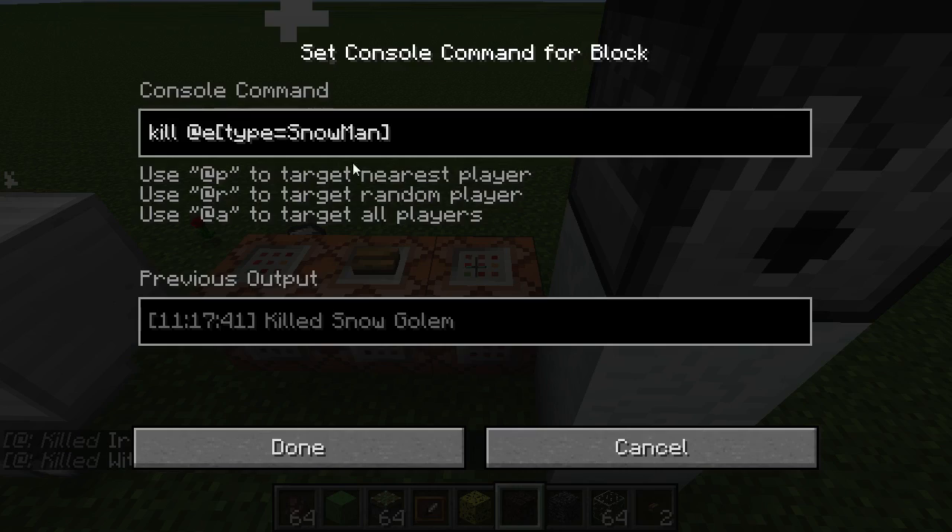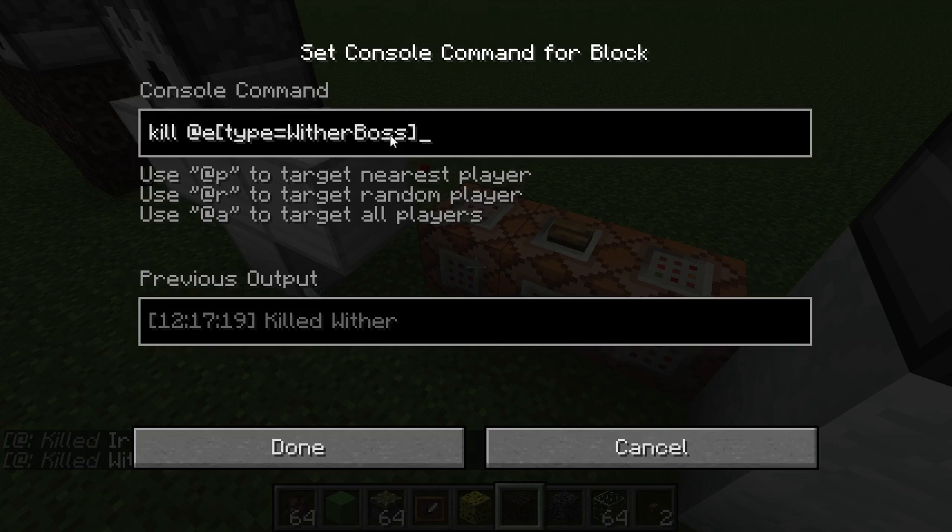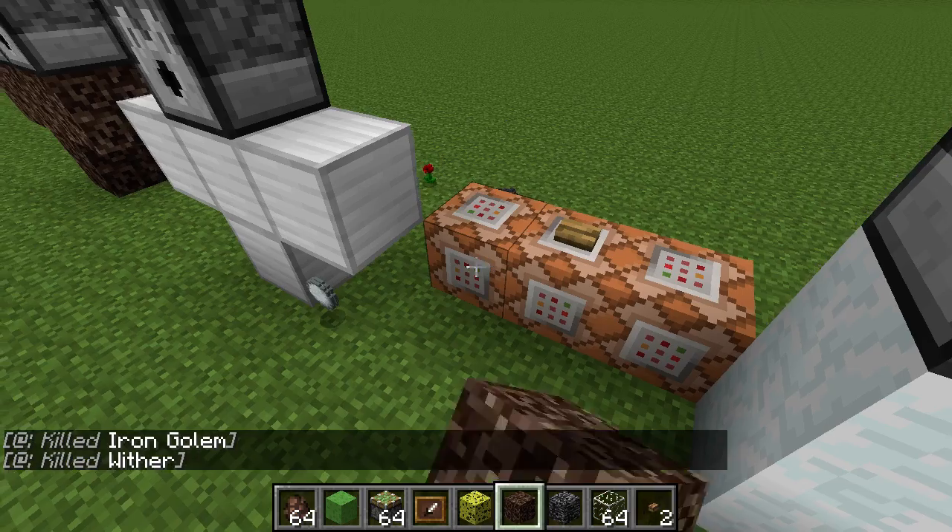That's just using the old mechanic we saw in the last week's snapshot. One thing I'd like to note is for the 'type' argument, you have to use the save ID of the entity rather than the actual name. So it's 'snowman' instead of 'snowgolem', 'villagergolem' instead of 'irongolem', and 'witherboss'. The easiest way to get these is to go to the Minecraft wiki, find the mobs page, and it will list the save ID.